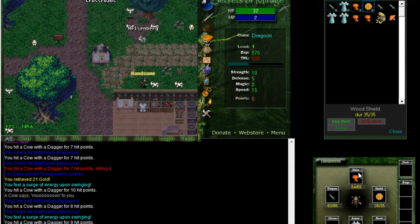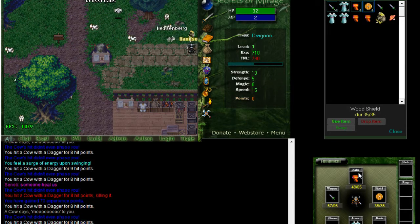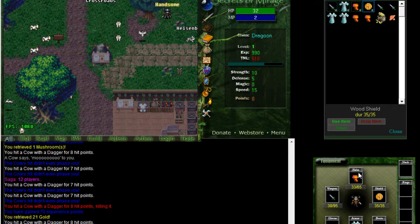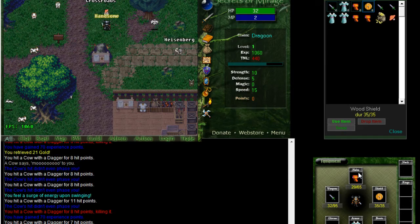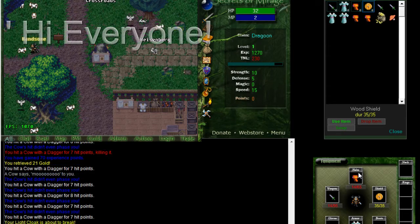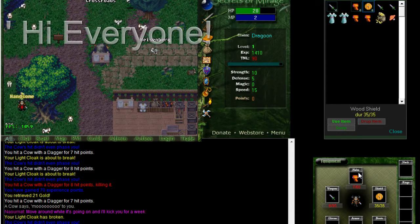Your controls are very basic. Move with the arrow keys, speak or interact with NPCs with the alt button, and attack monsters or NPCs with the control button. You can also speak to everyone in game by putting an apostrophe before your message, like this — Hi everyone!